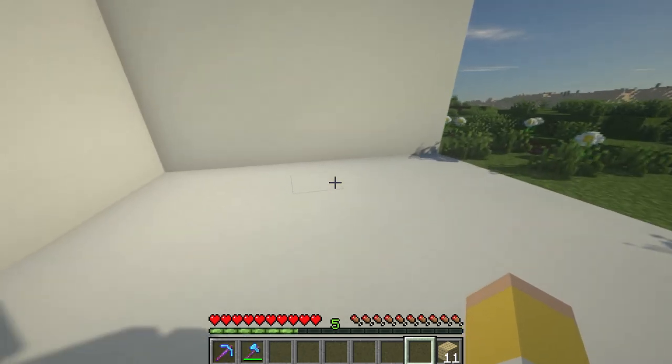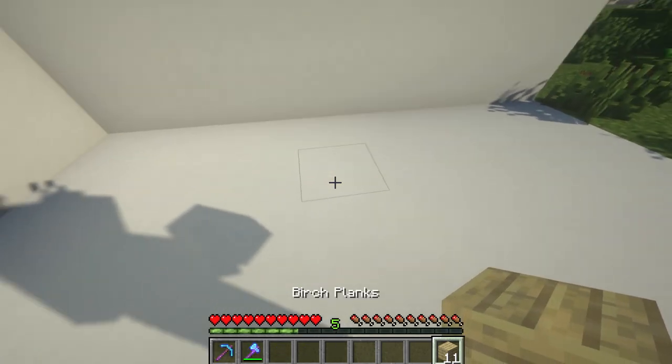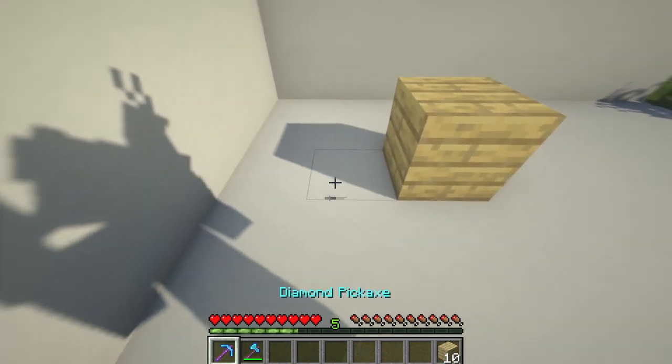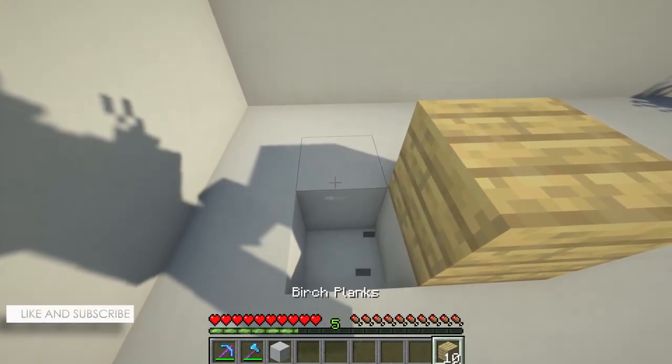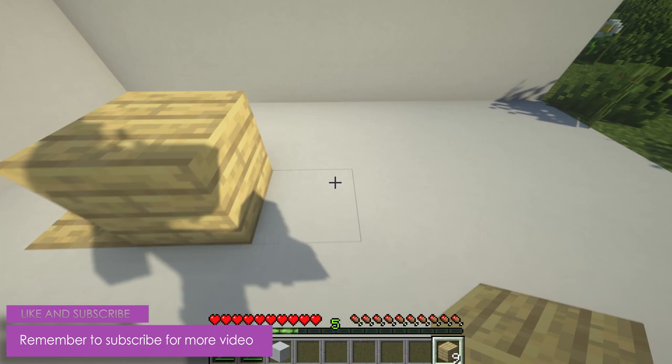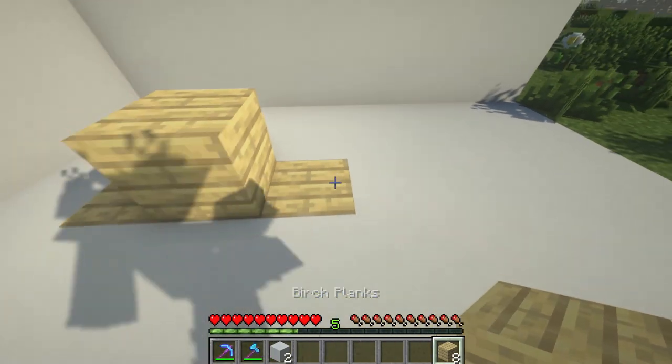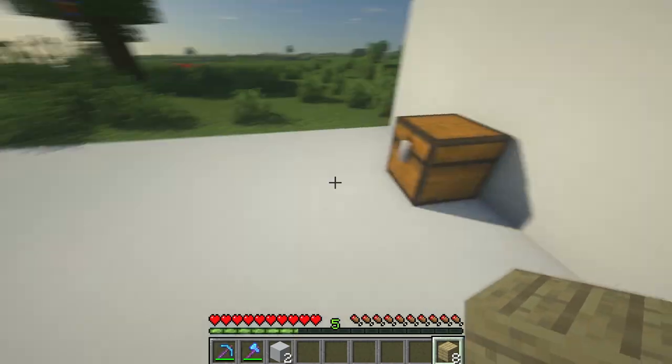First what we're going to do is start making the podium. I'm just going to make it over here, but you can make it anywhere you want, even in your own house. Mine that, place that, mine that, and place birch planks there. Now you see you have sort of a podium-like stand.